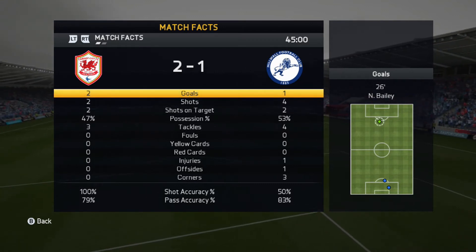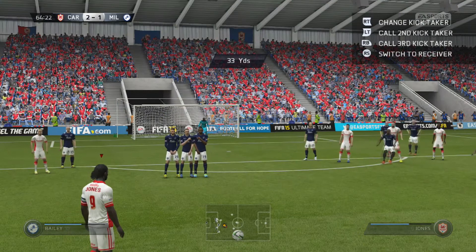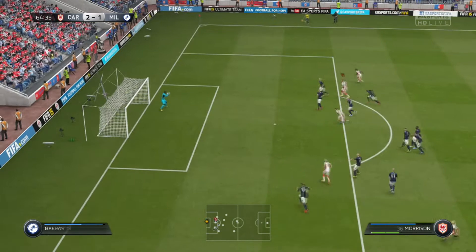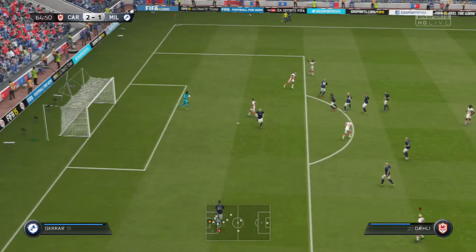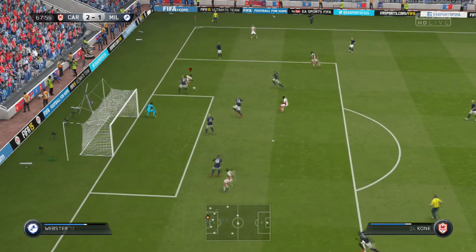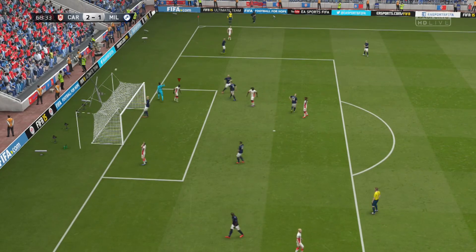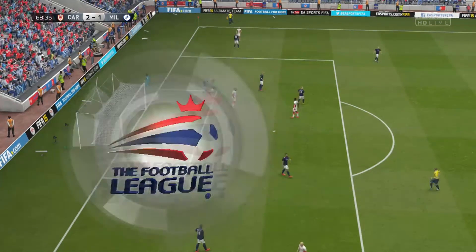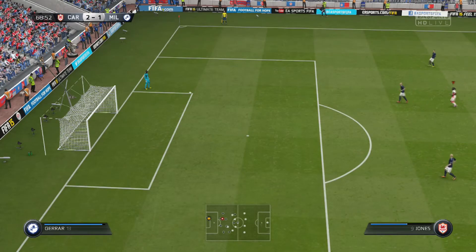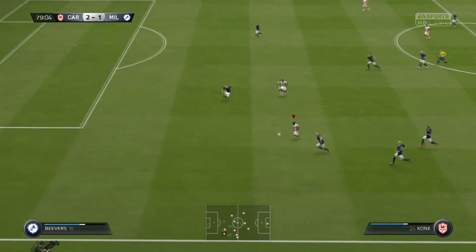At halftime possession is at 47%, a little better than last game, and pass accuracy is slightly better too — though I really want to see it above 85. Kenwin Jones has a pretty poor free kick attempt that was never going in. Coney makes some nice moves and tries to go near post like Kenwin did, but it wasn't even close — at least it was a decent opportunity.